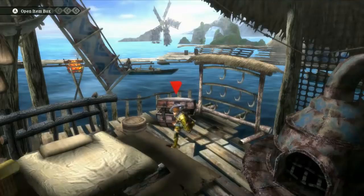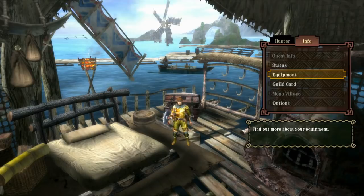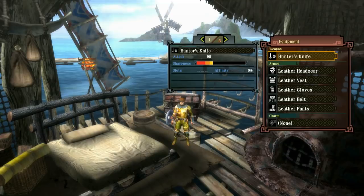With your weapon chosen, let's take a closer look at it. This is a lot of information here. Let's break it down. This number is the attack power. This should be self-explanatory — the higher the number, the more damage you'll deal with each swing.